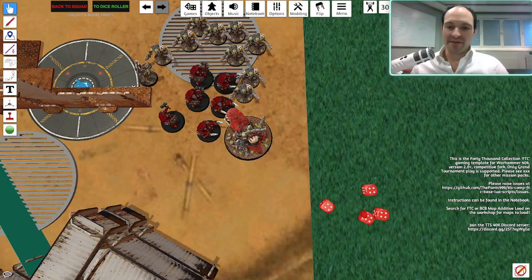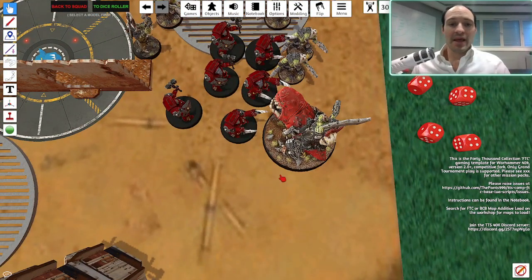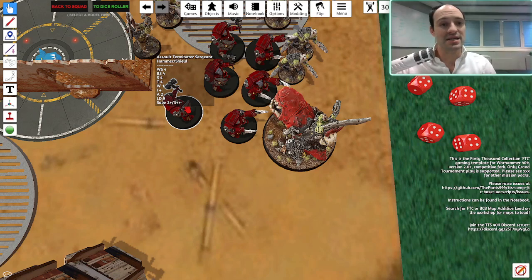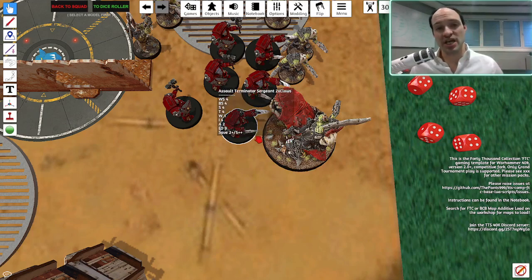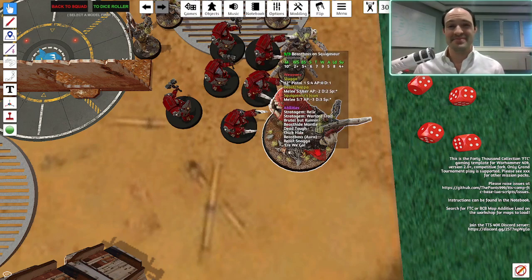So now I've dealt my damage 3 attacks first and wounded four times. The defending player using Terminators has to decide how to distribute said damage. The AP on this is AP 3. The Terminators with Lightning Claws have a 2-up armor save, and the Terminators with Storm Shields have a 4-up armor save. Terminators all have a 5-up invulnerable save, but those with the Storm Shield get plus one to their invulnerable save, so they have a 4-up invulnerable save. He has to think critically — he needs the Thunder Hammers alive to cause damage to the Beast Boss, because the Beast Boss is minus one damage and hard to kill.